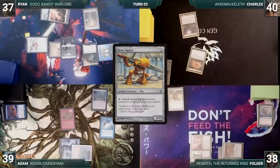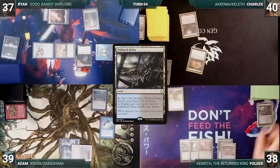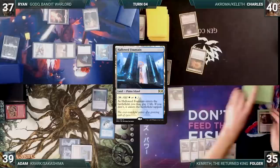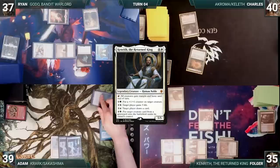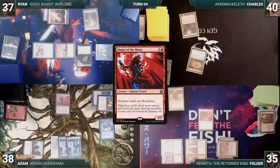Charles draws and, once again, doesn't draw his second land. He passes, discarding to hand size. Folger draws and plays a Polluted Delta. He cracks it, loses a life, and fetches up a Hallowed Fountain untapped, paying two life. Folger casts his commander, Kenrith, the Returned King, and ends his turn. During his upkeep, Adam pays for Mystic Remora with his Mana Vault. He takes a damage from his Mana Vault during draw step. Adam casts Mana Crypt and plays a Command Tower. Adam casts Magus of the Moon. Folger cries, and it resolves.